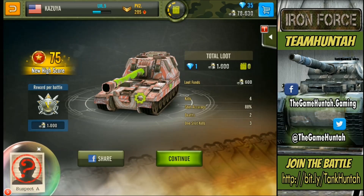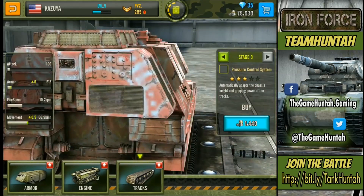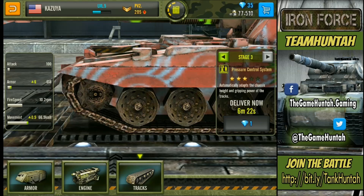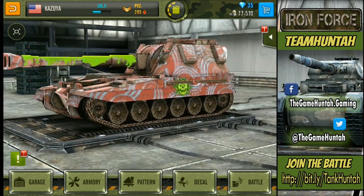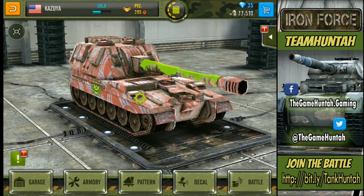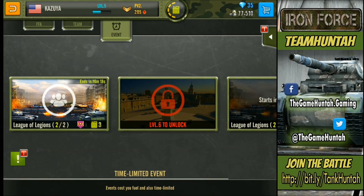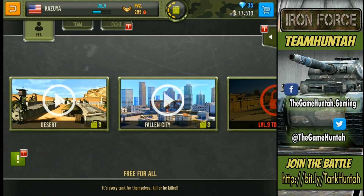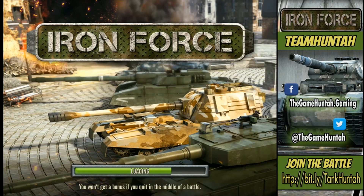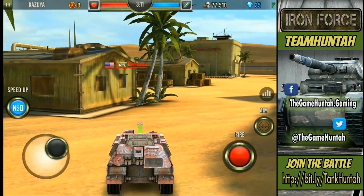Upgrade delivered — let's continue upgrading the tracks, then continue with the barrel. That's what I need to get done with this Sirius tank. Let's go to the next battle. I like the Fallen City map — the second map. Desert is a lot more tight. There's also a Legions event: two-on-two — I'll find out about that later. Let's go back to Desert and see if I can find a good spot to place my tank in a better sniping location.